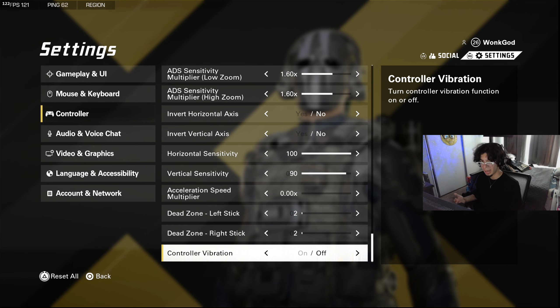Controller vibration you always want off. I'd recommend not playing with vibration on — it makes your hands feel numb and tingly and can mess up your shots. If you have very low dead zones, vibration might actually interfere with your inputs.